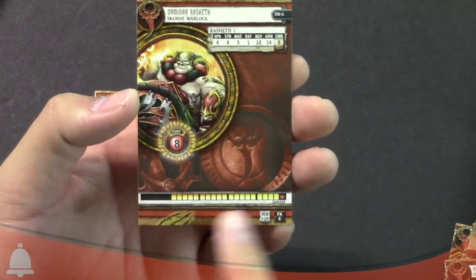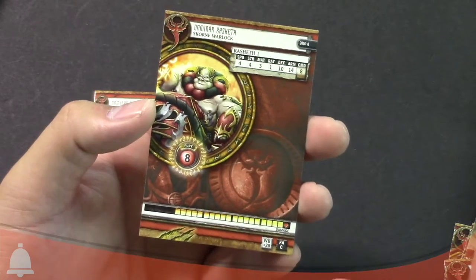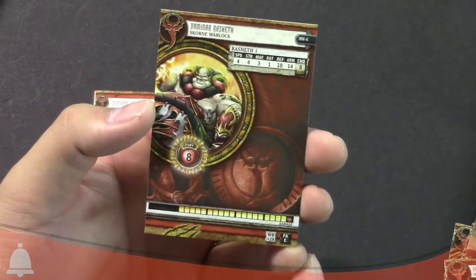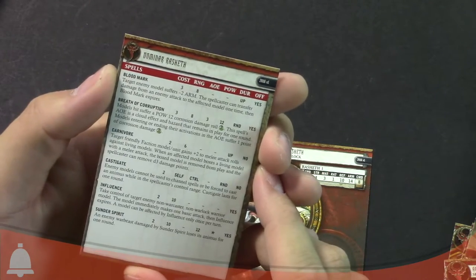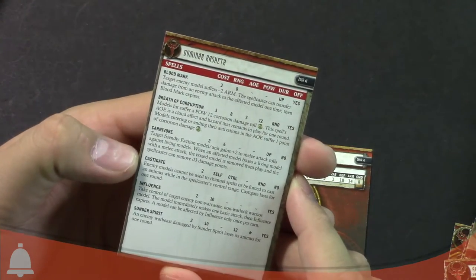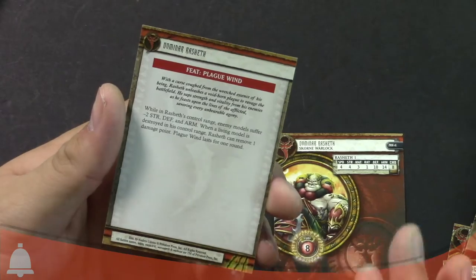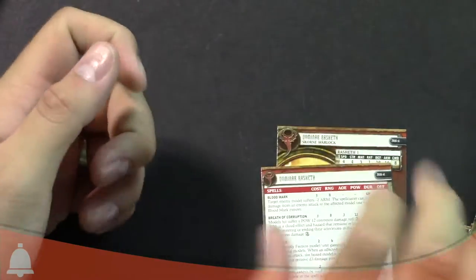You can see here's the card. There are his hit points — he's a fatty, he's got quite a few hit points. His Warbeast allowance is 28, which is pretty cool. He is a core, so you can only have one of him because he's a caster. Skorne Warlock, 2016 version. He can handle eight fury. He's got quite a few spells: Blood Mark, Breath of Corruption, Carnivore, Castigate, Influence, Sunder Spirit, and then his feat — Plague Wind — which is minus two strength, defense, and armor within control range for enemy models. When destroyed, he gets to remove one damage point, so he gets to eat them for health. Pretty cool caster.